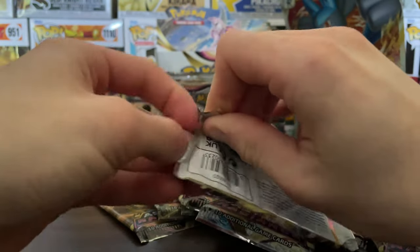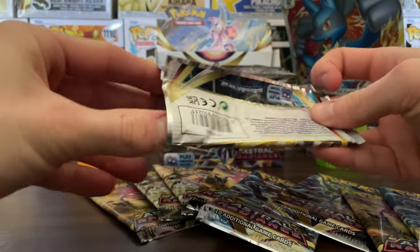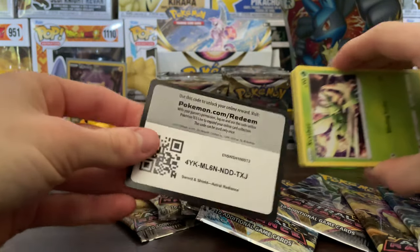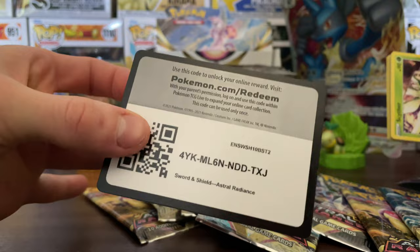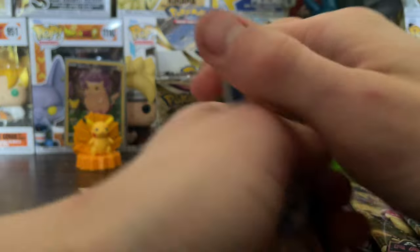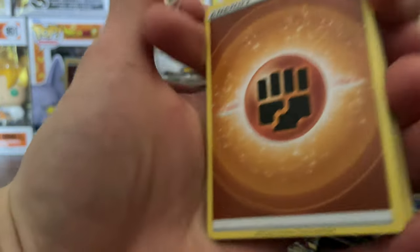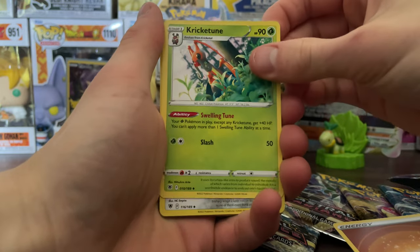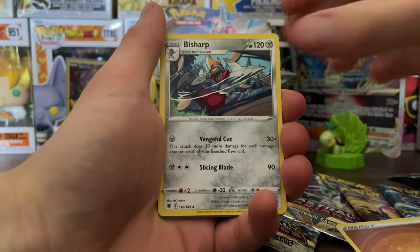That one opened actually really nice, surprisingly. And here we go. There's that code for you, and we are going to — one, two, three, four — to the front. No weird V-star card. We got the fighting energy. Just started off today — Kricketune, that's a nice looking one.